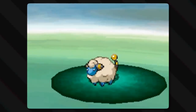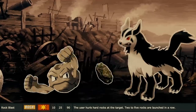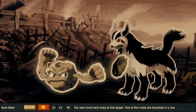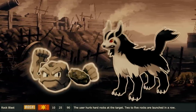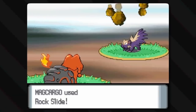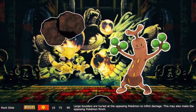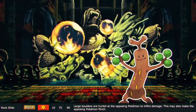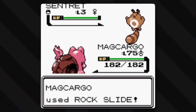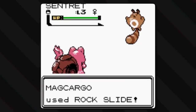Rock Blast is basically an upgrade of Rock Throw. Some Pokémon using this move throw the boulders with great force, while others launch them — they blast them forward with rock manipulation elemental magic. Rock Slide is another upgrade to Rock Throw. Now an entire avalanche of stones, ranging in size from pebbles to small boulders, is poured upon the opponent, all hitting in such rapid succession, which explains why there is a chance of causing flinching.